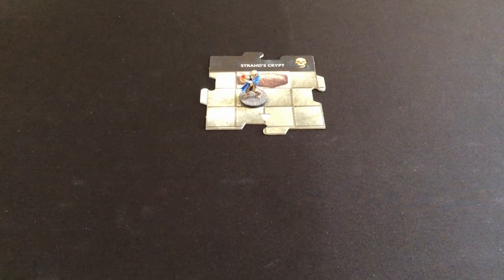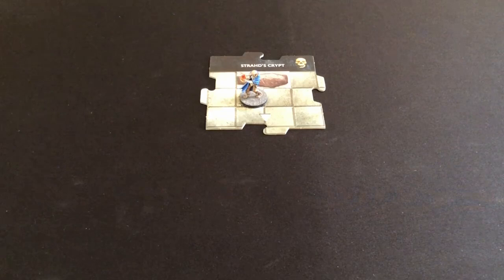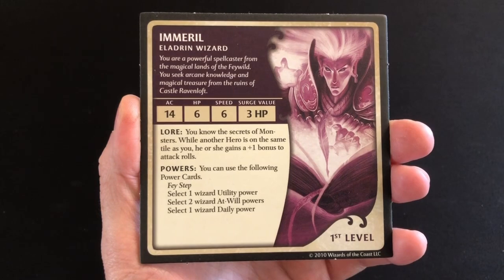For those who don't know the rules, I will explain them as we go. I'll very quickly show you the build I've come up with for our eladrin wizard, Immariel, so you can see what tactics we'll have available. This is Immariel's character card. We have an armor class of 14, only six hit points, and a speed of six.